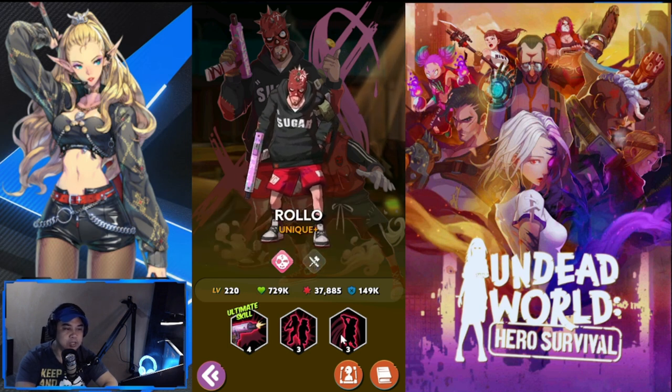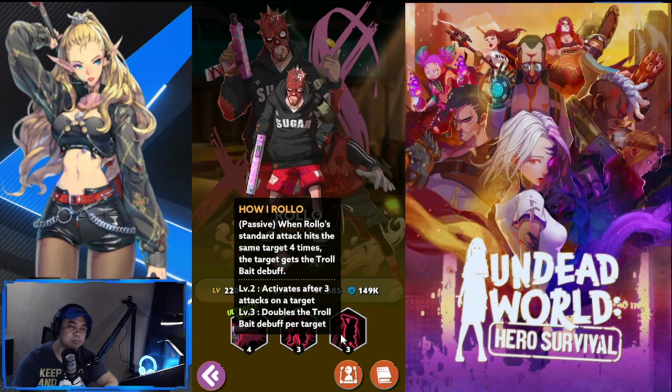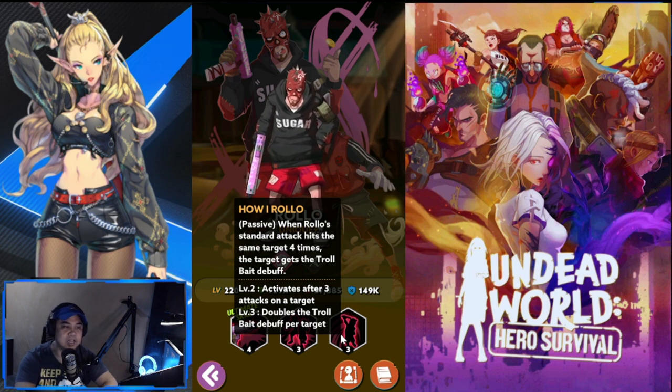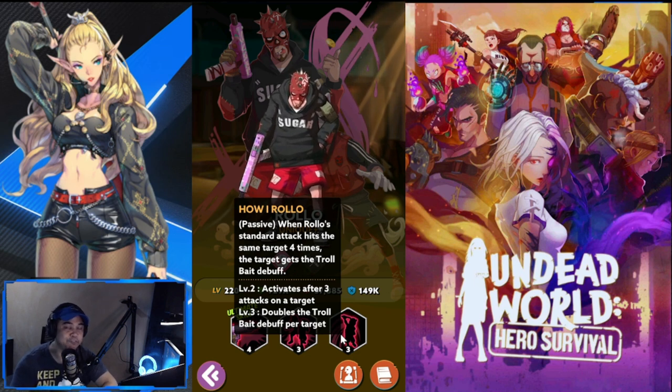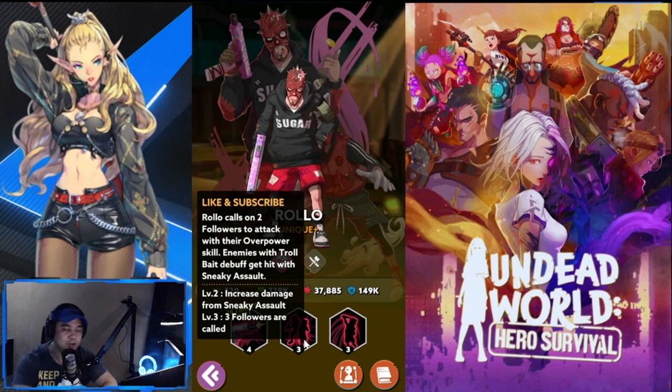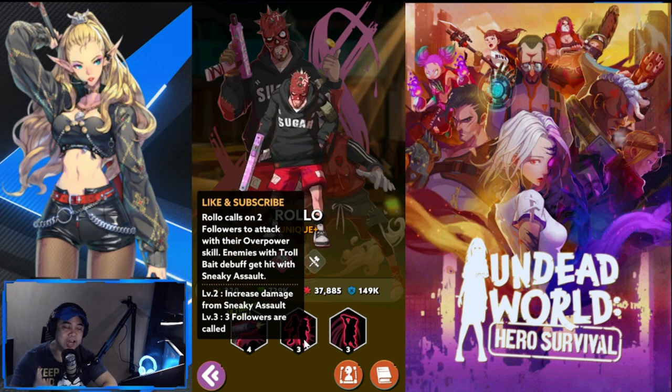Rollo's passive: when his standard attack hits the same target four times, the target gets the Troll Bait debuff. At level two, it activates after three attacks instead of four. At level three, it doubles the Troll Bait debuff per target. His next skill, Like and Subscribe, calls on two followers to attack with their Overpower skill. Enemies with the Troll Bait debuff get hit with Sneaky Assault.